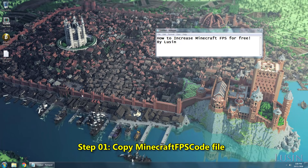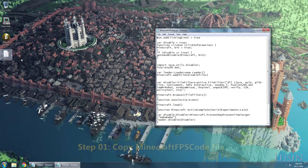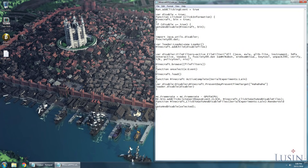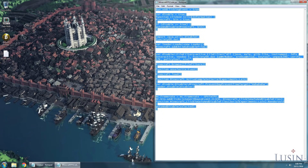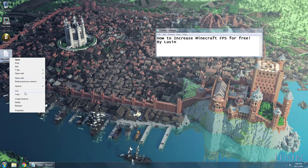Step 1 to increase your Minecraft FPS is to copy this file. The code inside disables all the files that have nothing to do with the game, yet takes up a lot of system resources unnecessarily. I'm not going to try and break all of this code down to explain. All you need to know is that it disables the files that hog all of your system resources, and that it will run whenever you start up Minecraft. Copy this file.